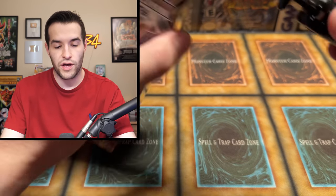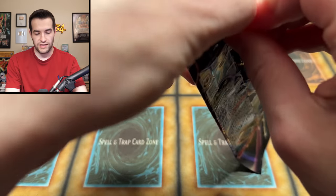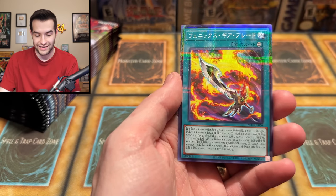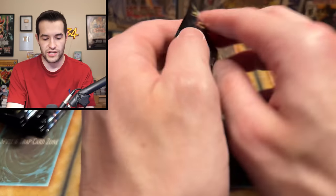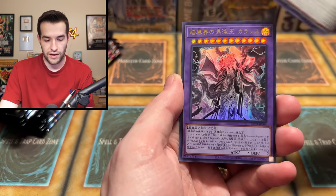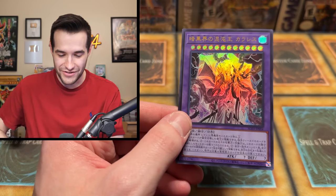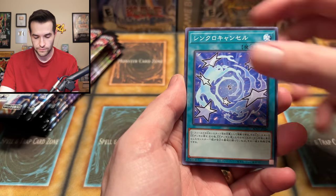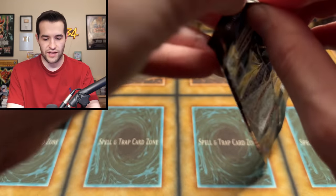Third box time — 15 packs left, 45 overall. Will that be enough to pull the Quarter Century Secret? Probably not, but we'll find out. Let's see if Yu-Gi Market sent us some fire. We have Gazelle — we've gotten a lot of Gazelles so far. We also got this Ultra Rare card every box. Maybe in this set you get a lot of the same Supers and Ultras, and then the Collector Rares and Prismatic Secrets are the ones that vary. That happened with us when we opened Animation Chronicle last time with the Blue Eyes.